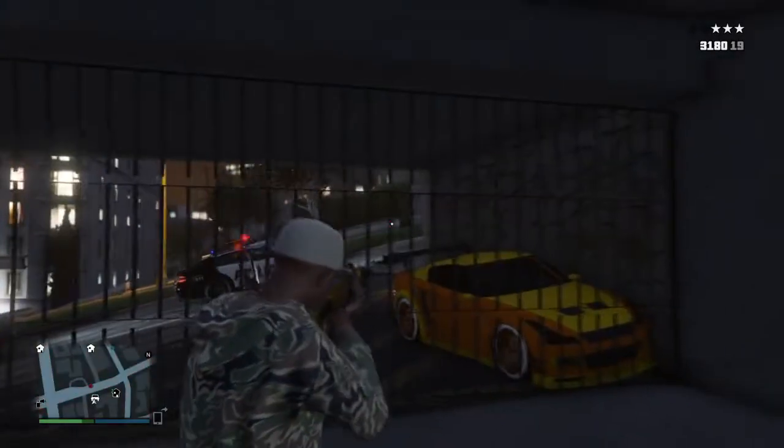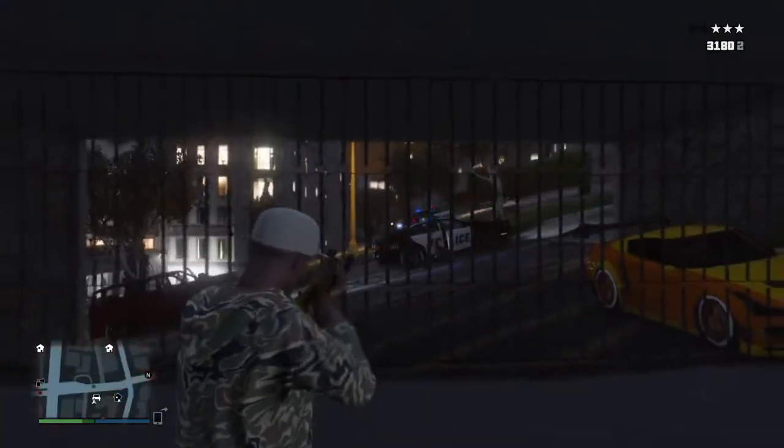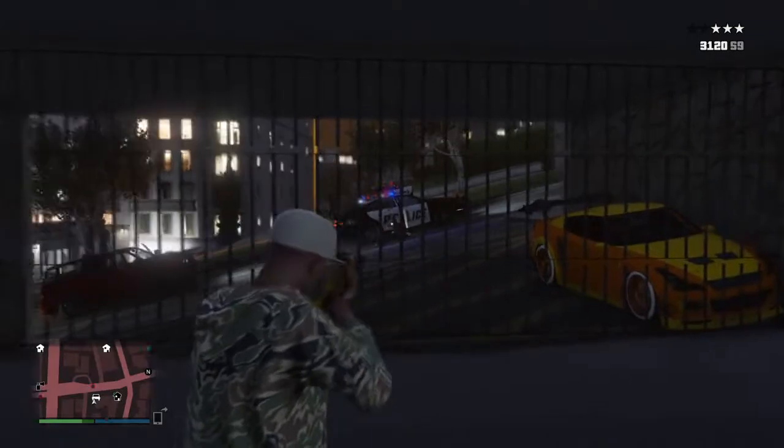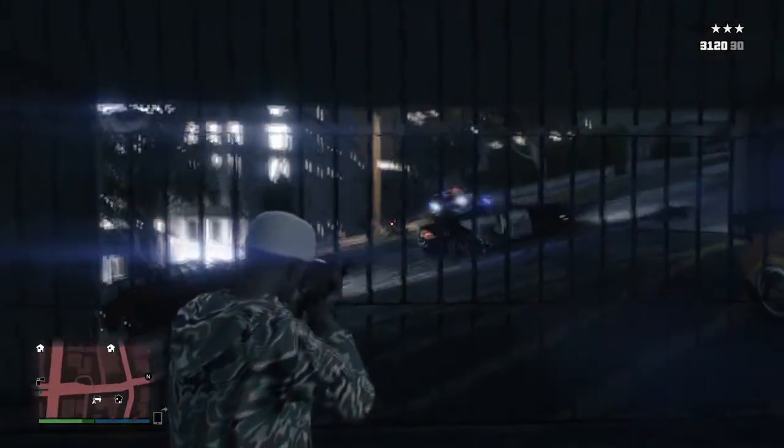Was geht ab, meine lieben Freunde und herzlich willkommen zu World's Finest Gamer am Start. Heute präsentiere ich euch einen weiteren Wall Glitch in GTA Online. Mit diesem Wall Glitch könnt ihr euch unverwundbar machen und eine fette Bullenschlacht machen.